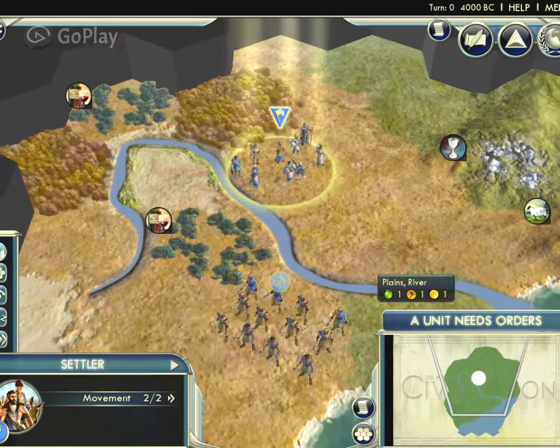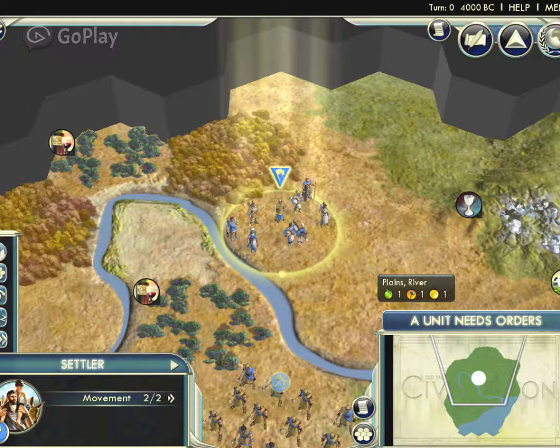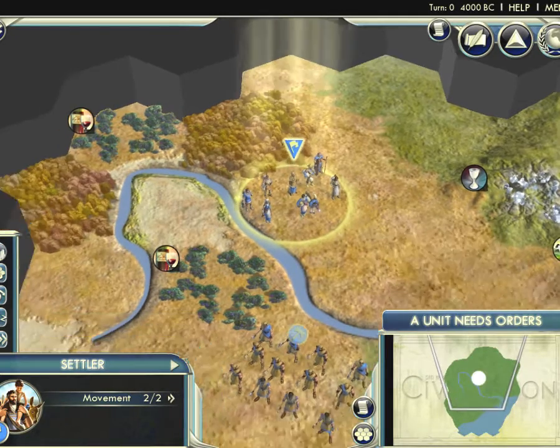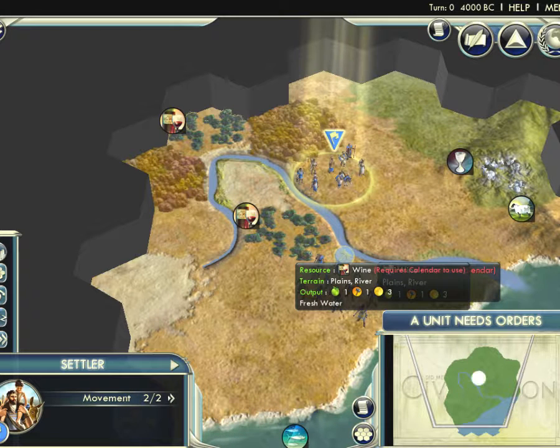Each area a unit stands on is called a tile. The whole map consists of tiles. Every movement in this game — whether military units, workers, or buying land — is measured in tiles. A unit can move up to 2 or 3 tiles.